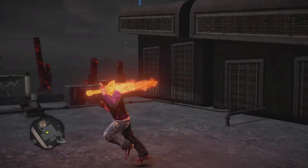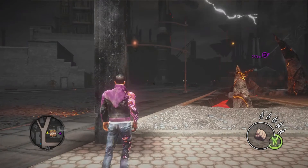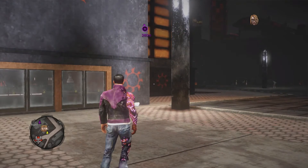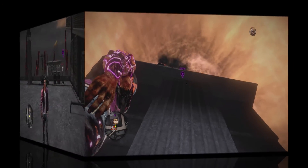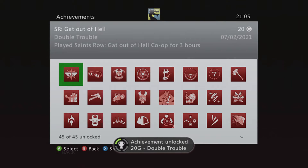I'm going to cut in the co-op achievement and then that'll be done. So when you join someone's multiplayer game you will see in the top right corner a picture of Kinzie or Gat — depends on who you are. You'll also see a kind of little meter to where the location is. And there we go — Double Trouble, the final achievement of Saints Row: Gat Out of Hell. Played Saints Row for three hours in co-op. There we go, 45.